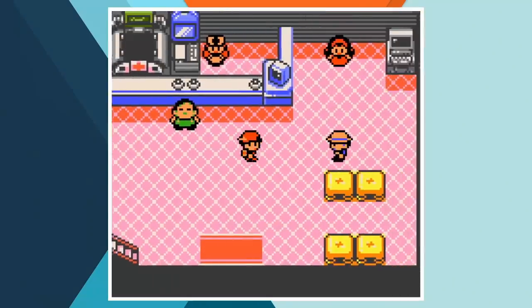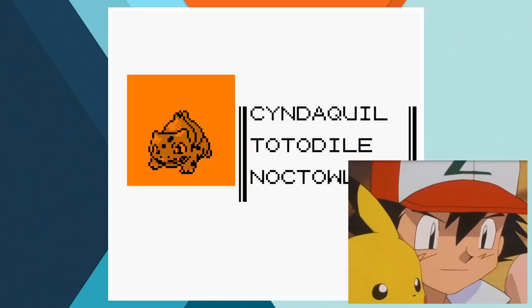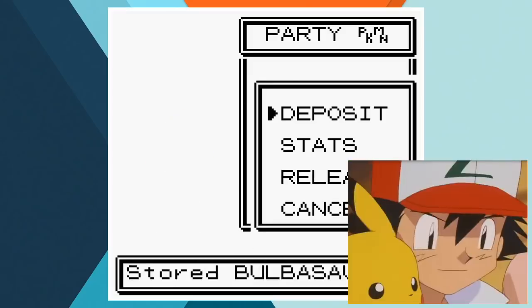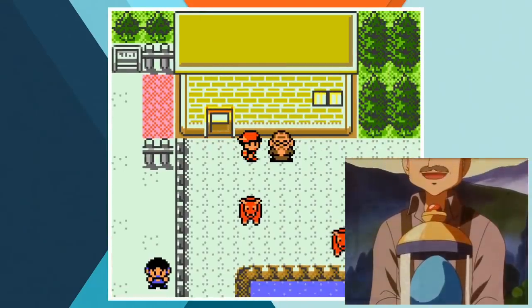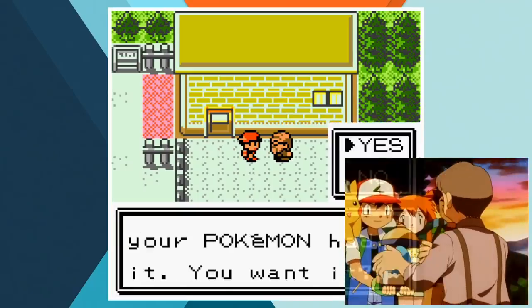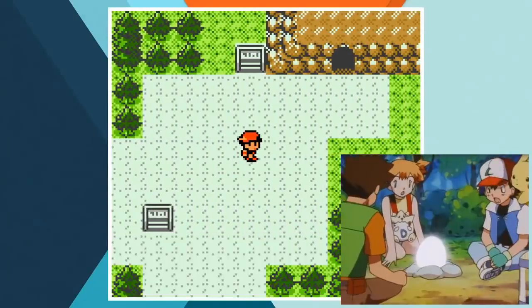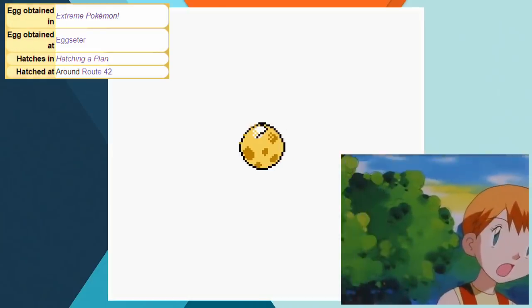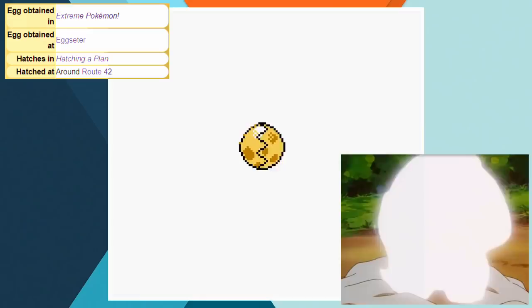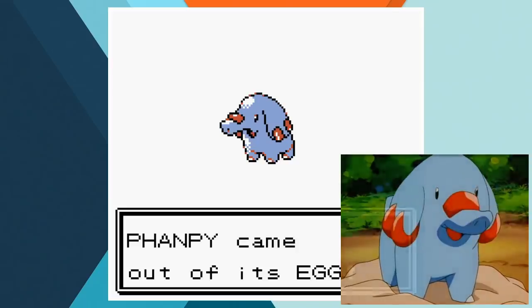Now it's time to lose another team member. Ash sends Bulbasaur to Professor Oak's lab to ease tension between the grass and water type Pokemon there, and they decide together that he should stay. After winning the extreme Pokemon race, Ash gets an egg from the daycare, and when on Route 42 that egg hatches. I probably didn't need to go to the effort of actually hatching it where it did in the anime, but I did anyway — putting way too much effort into entirely the wrong things is kind of a signature of my videos. Phanpy comes out of the egg, and that'll be the last Johto Pokemon we'll be adding to our team.